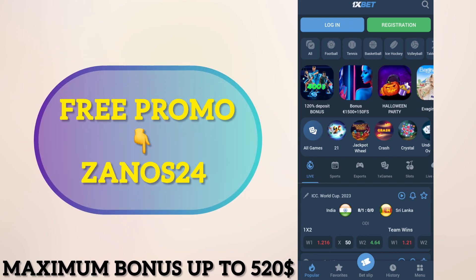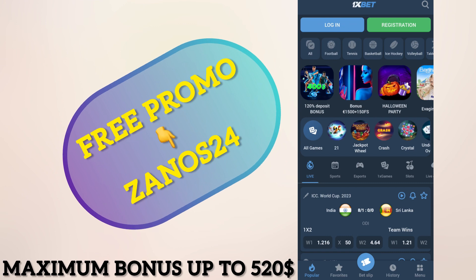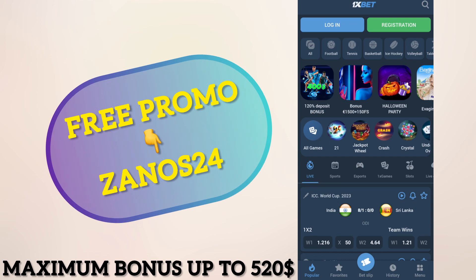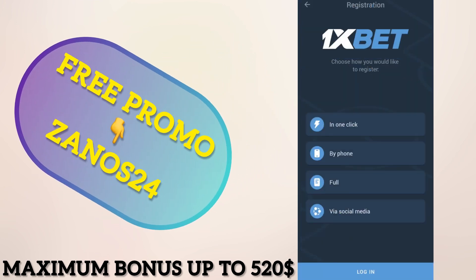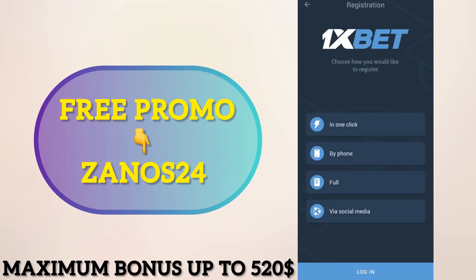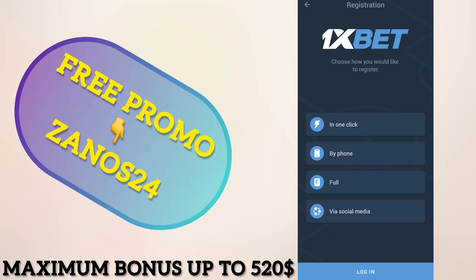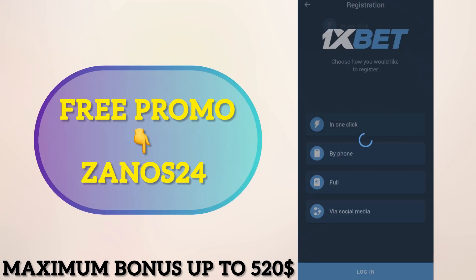Next step: after loading the application, open the app. If you already have an account, log out. This is important to get the biggest bonus. Proceed to registration — in the mini registration menu you can see four variants. I will choose one-click, but you can choose other variants too.